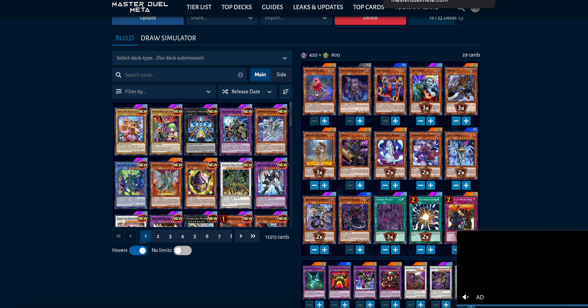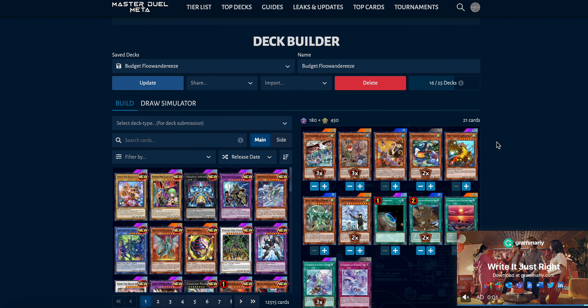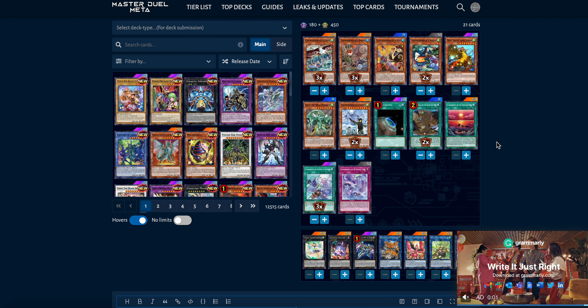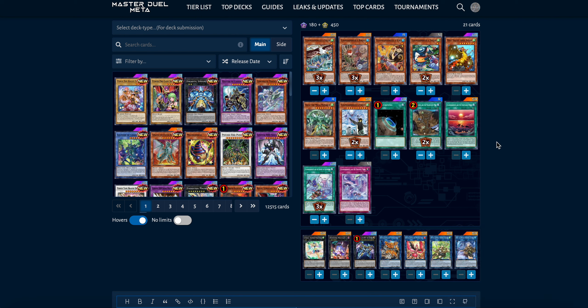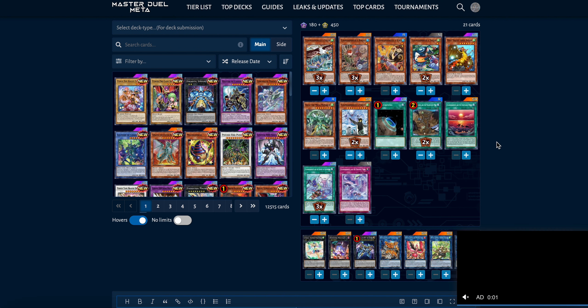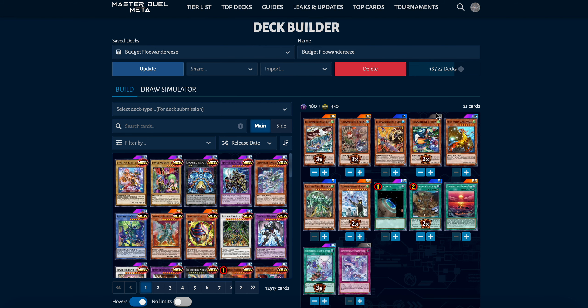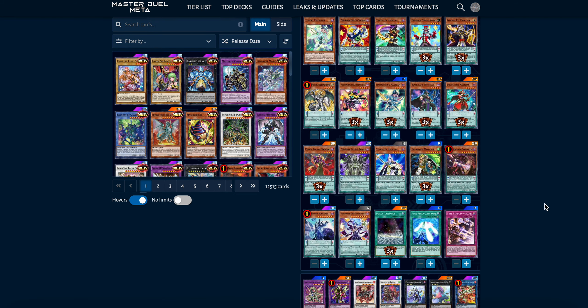Number nine: everyone's favorite birds, Flundereeze. I genuinely despise this deck, but you can't deny that it's incredibly cheap and pretty solid. It's not the best deck in the game since Barrier Statue has been banned, but it's still highly competitive and can compete with anything in the metagame. For 180 URCP and 450 SRCP, this toxic abomination of a deck can be yours. The biggest downside is that the selection pack is no longer in the shop, so you have to craft these cards — but it's so cheap it's really not that big of a deal.